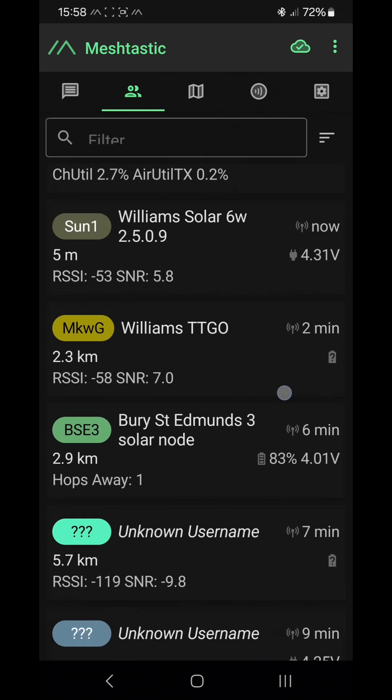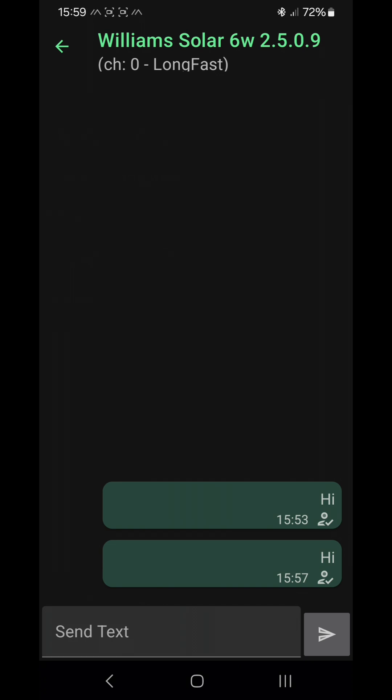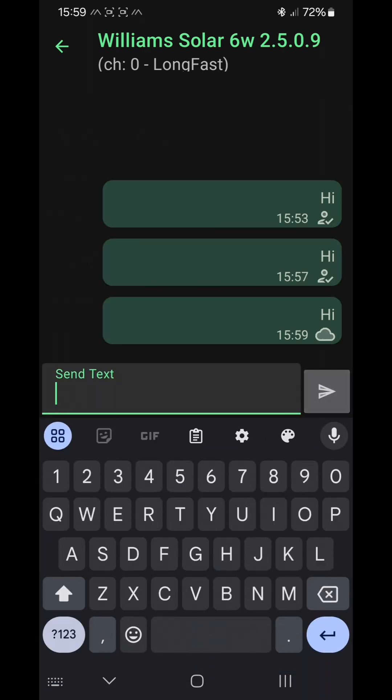I've turned everything on. Where are we? Williams Solar. So this one is five meters away, approximately. So let's give it a direct message. Start with a couple of tests there already. So that's gone through. All right, we're now going to go into the woods, have a little adventure and see what sort of penetration we get.